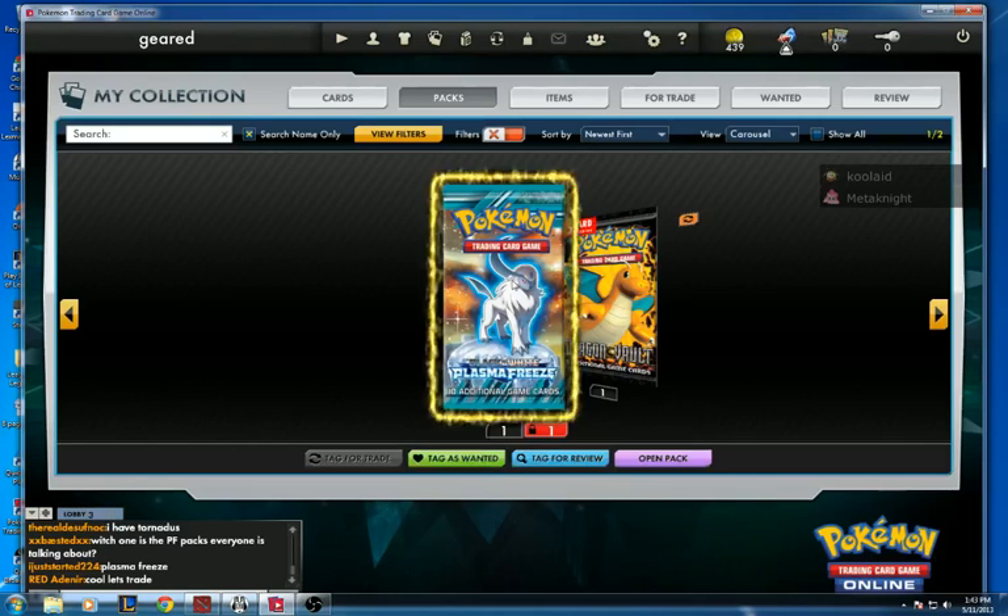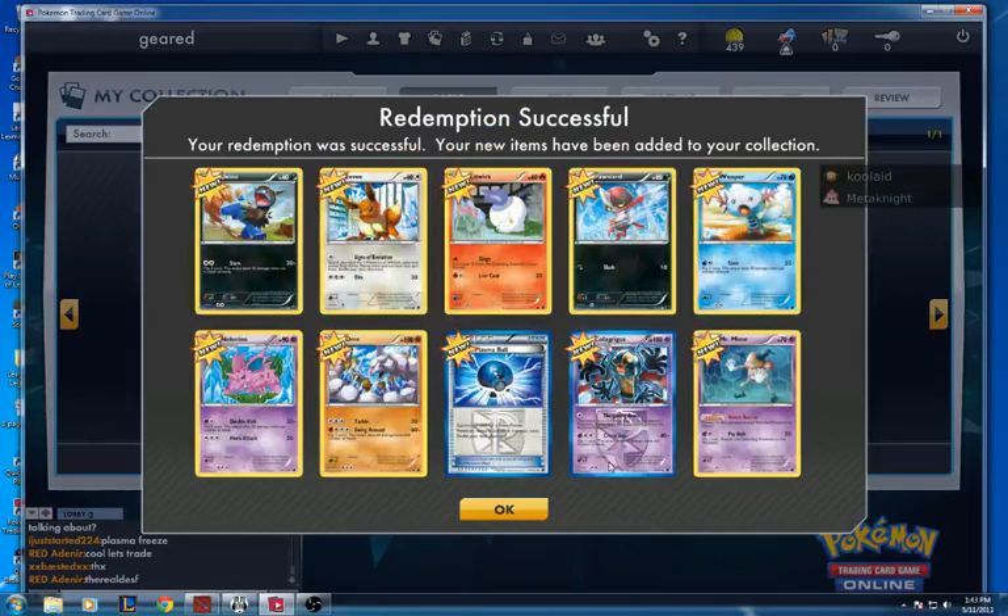I'm opening a Plasma Freeze pack here. I'm going to tag this as wanted and open up a pack. Let's see what we get — I didn't get any cool things, but I got a Dano and...